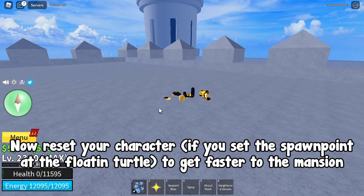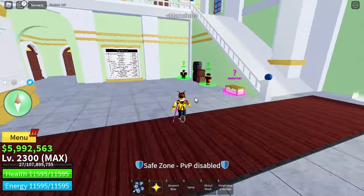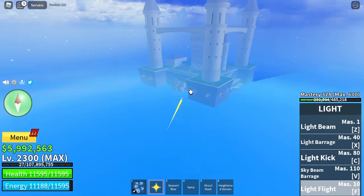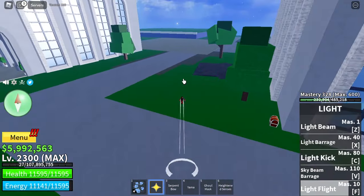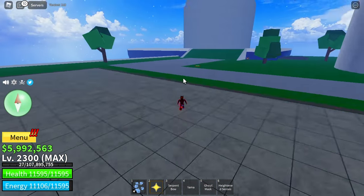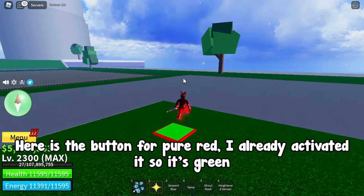Now reset your character — if you set the spawn point at the floating turtle, you'll get back to the mansion faster. Now enable pure red hockey color. Here is the button for pure red; I already activated it so it's green.